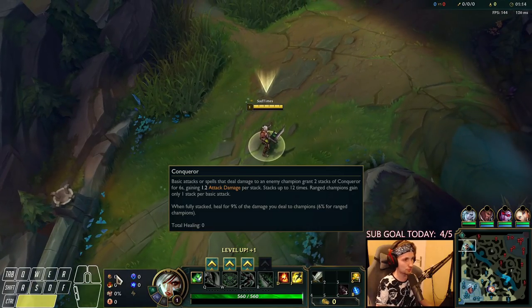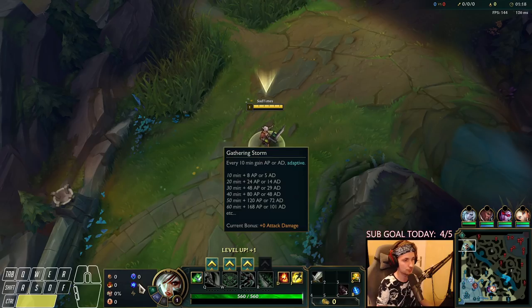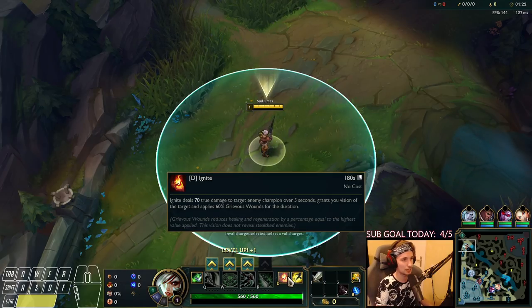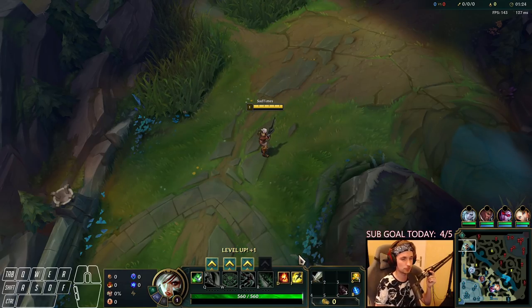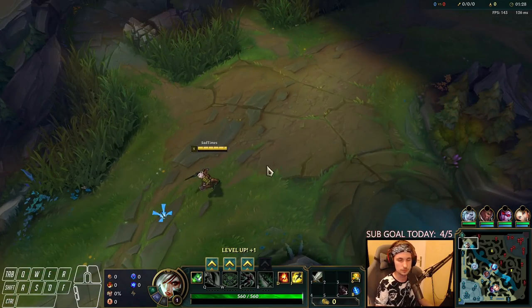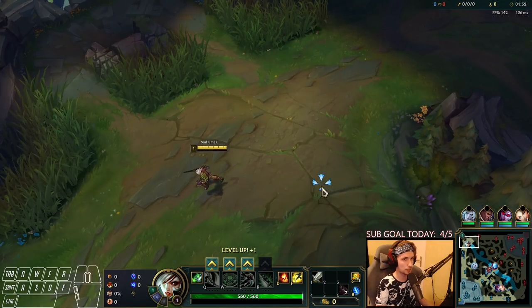For the runes, we have the Conqueror main keystone, we also have Presence of Mind, we also have Gathering Storm, we're running Longsword, and we have Ignite. Because we're going to be countering the Fiora with Ignite — I'll show you. This very specific setup is going to allow us to snowball the matchup quite easily.